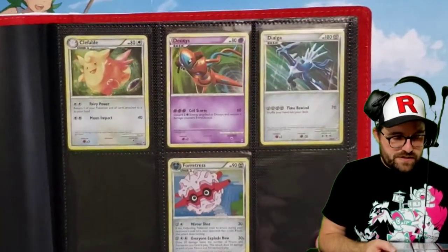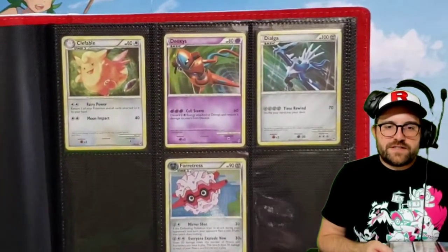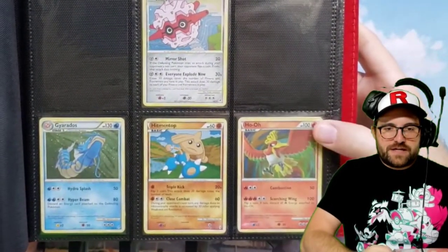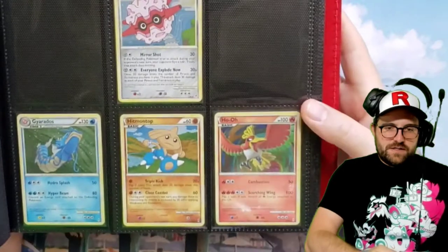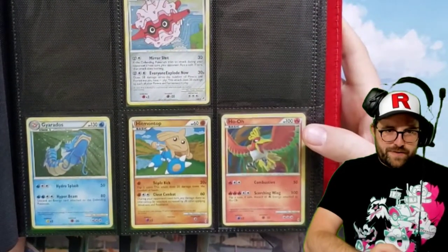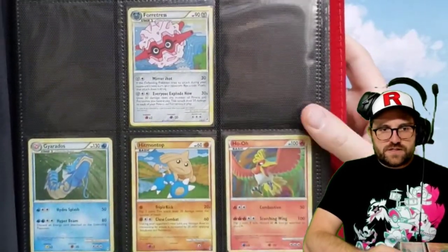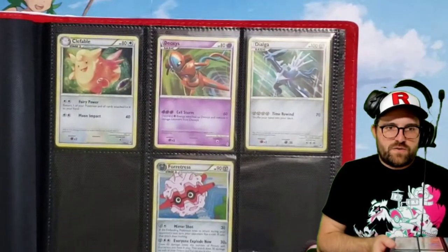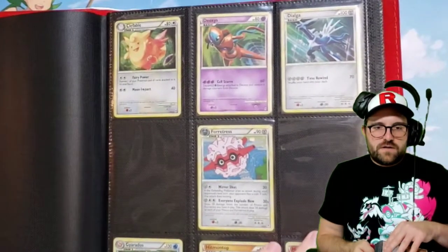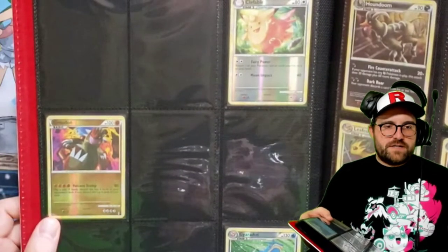We have the Clefable, the Deoxys, Yoga. I feel like Call of Legends is getting back into the artwork that is similar to the HeartGold SoulSilver base, which had a very distinct look to it — like you can almost pick out a card and know immediately that it's from there. We get some reverses on the back side here.